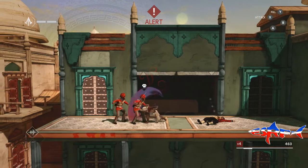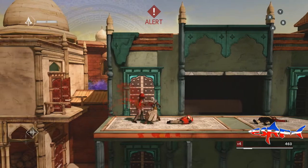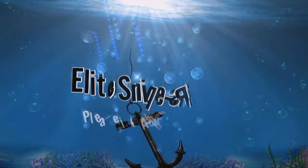So you can still dodge bullets by pressing B and then go in for the kill. Anyone who plays Assassin's Creed you're going to love it — it is a lot of fun. It's on the Xbox store for £8. Sorry PlayStation players, I don't know if it's available for you, but anyway thanks for watching.